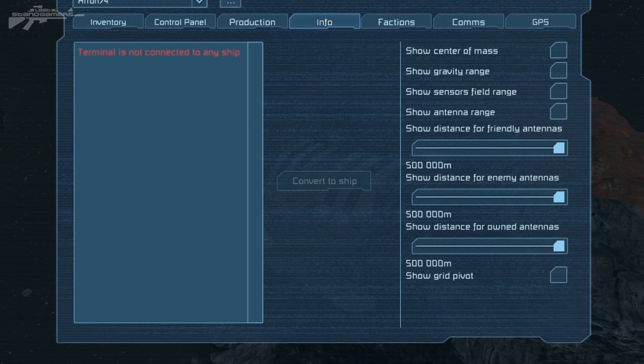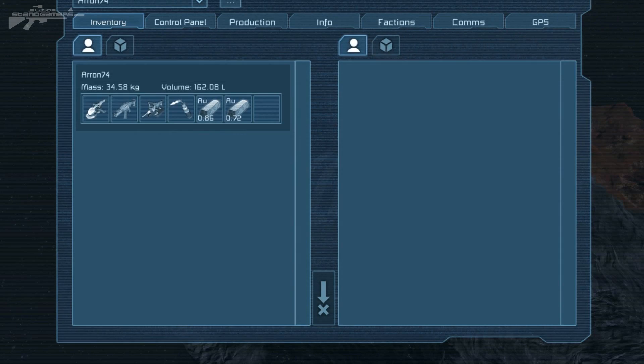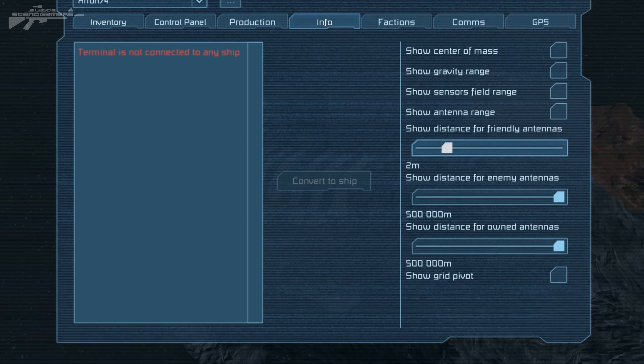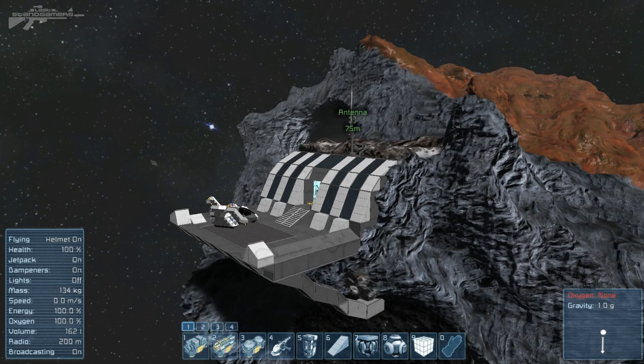The first one is friendly, the second one is enemy, and there's show distance for owned antennas. So this could be really used and manipulated so you don't have to have all that clutter on your screen. That antenna at the station is only about 30 meters away. So if I lower the distance to about one or two, you can see how that antenna has actually gone off. If I go back to that menu and say I want to see my far reach outpost, I increase that to maximum, and then that antenna is now available to see.